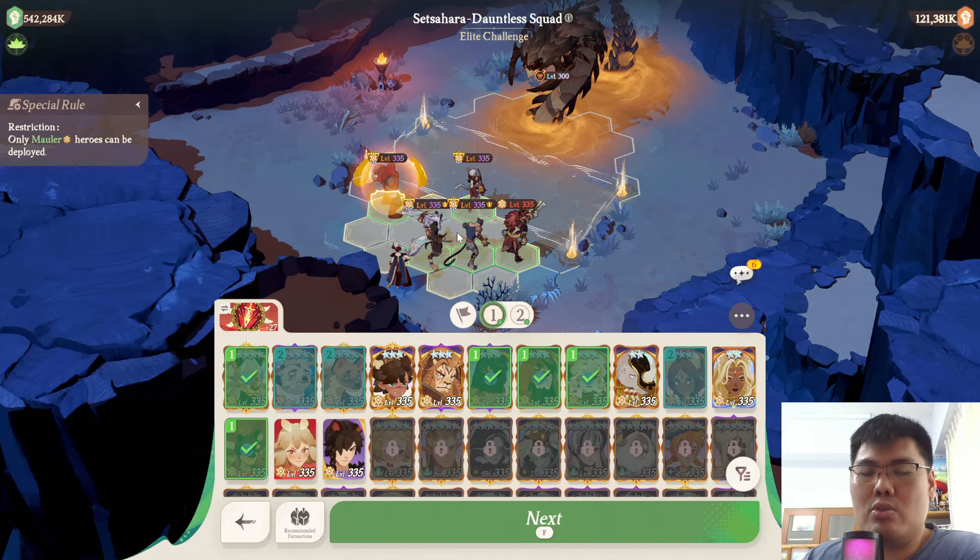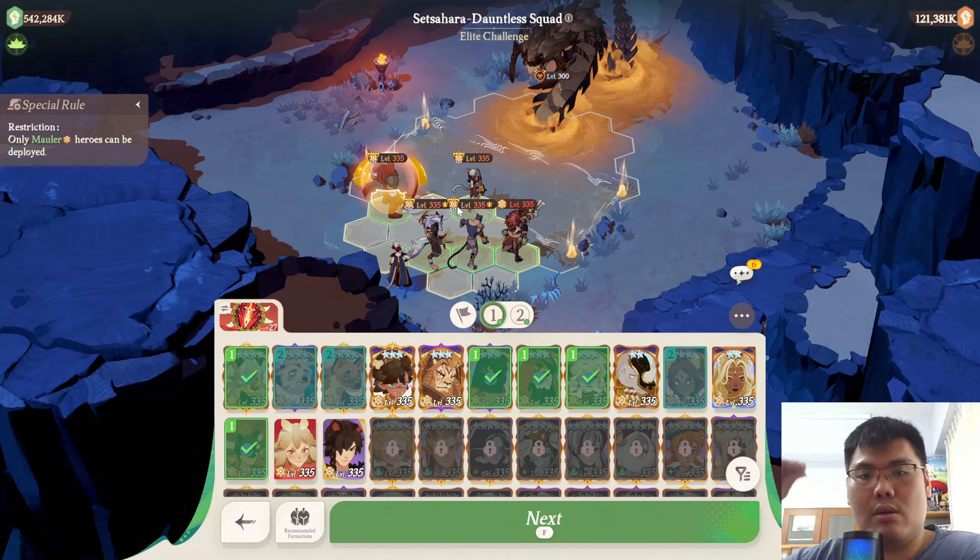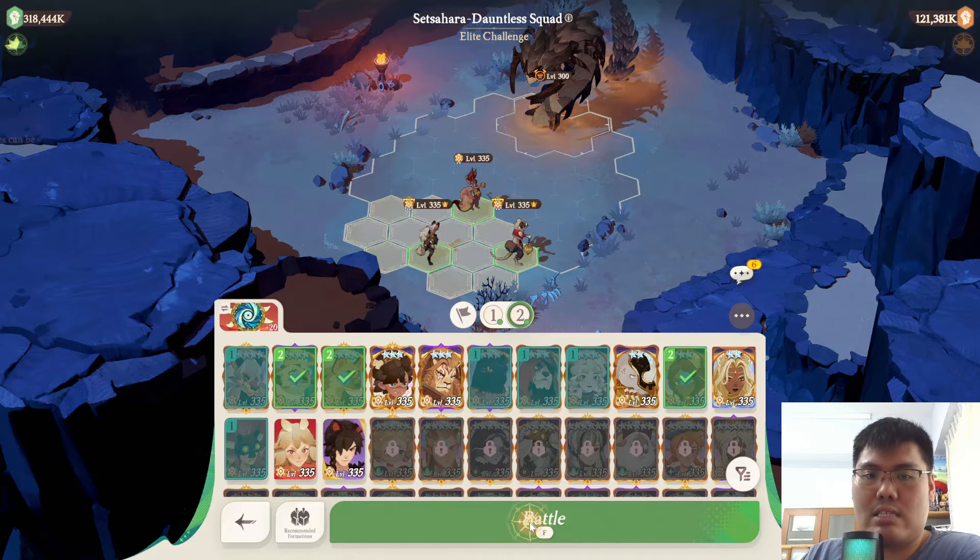This is my best team setup. I will do two tries: one with Brutus and one with Rhys. For the magical team, I'll keep it constant because I've tried multiple times and this is the best setup for me. So without further ado, let's start this run.